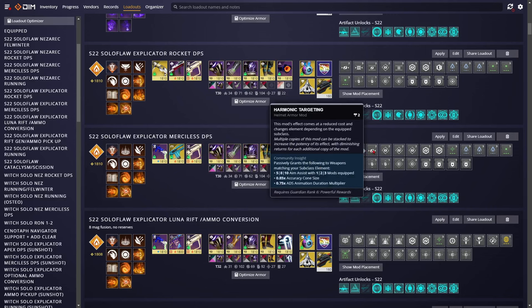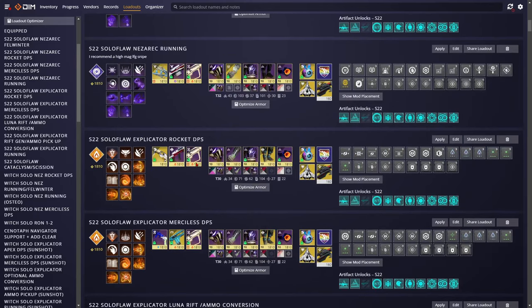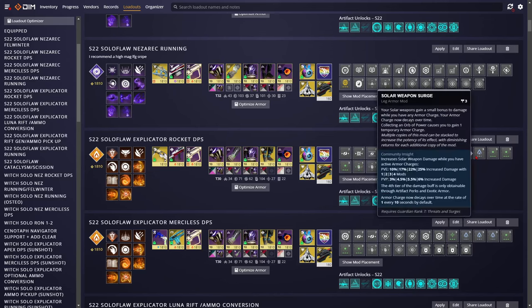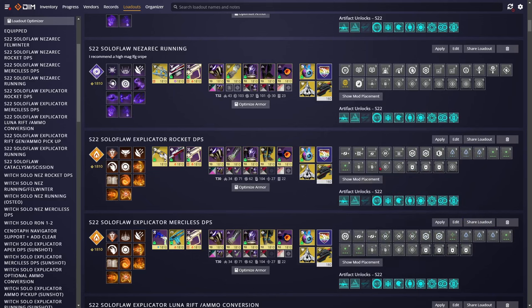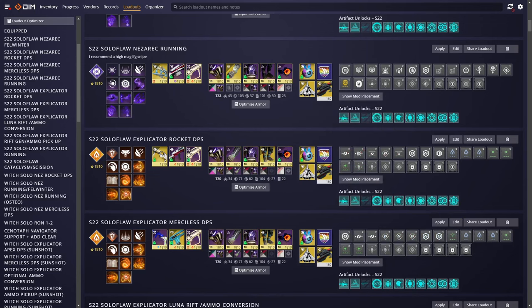For the DPS mods, nothing crazy — you've got targeting, loaders, surges, and time dilation, as you'd expect. I didn't steal plates during my run, but it's useful tech if you need a little more damage. For rocket damage, this time we switch one Focus Light for Restorative Cover, so especially in the third damage phase if we need a little healing, we can switch to the other plate or let the buff run out and get health back. No more Charged Up because you've already used your fourth Armor Charge on Merciless damage, and then dexterity and loaders — just the normal setup.